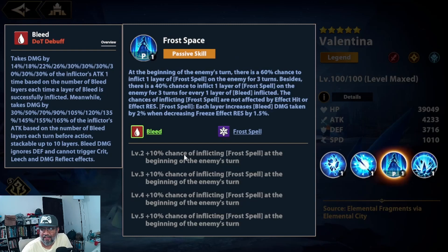The second skill also deals 40% additional damage per bleed stack on the enemy, and that damage is considered bleed damage. Her passive: at the start of the enemy's turn, there's a 60% chance — scaling to 100% — to inflict one Frost Spell stack on the enemy for three turns. Additionally, there's a 40% chance to inflict a Frost Spell stack per bleed stack inflicted. Each Frost Spell stack increases bleed damage received by 2%. The Frost Spell chance is not affected by effect hit or effect resistance.